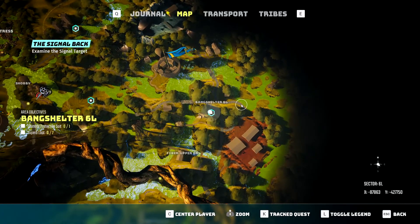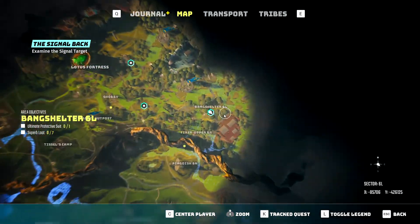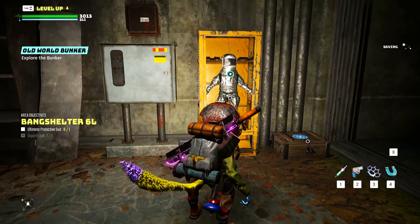This will then update the quest and give you a new marker where the suit is, which should be a place called Bang Shelter 6L, as shown right here on the map. Once here, run in and collect your superb loot as well as the suit, which should be all the way at the end.